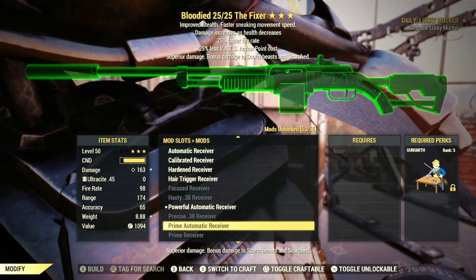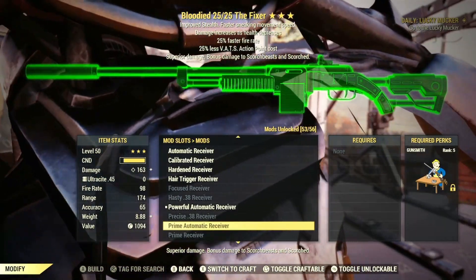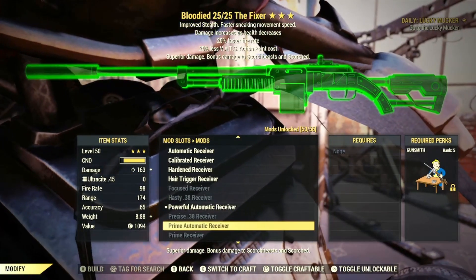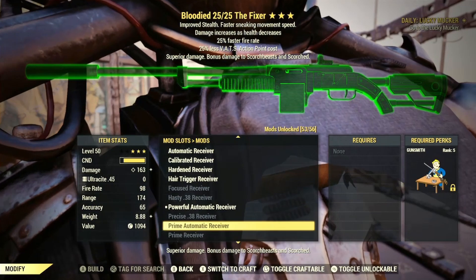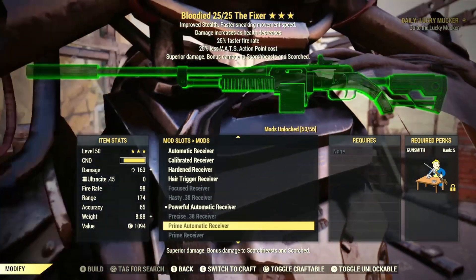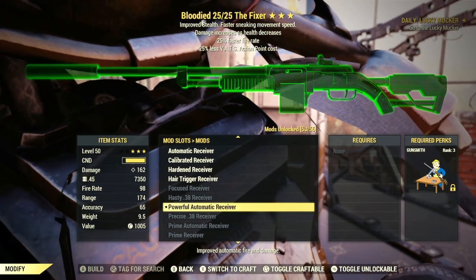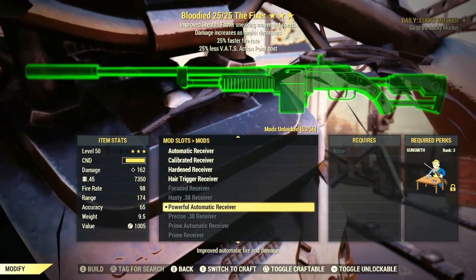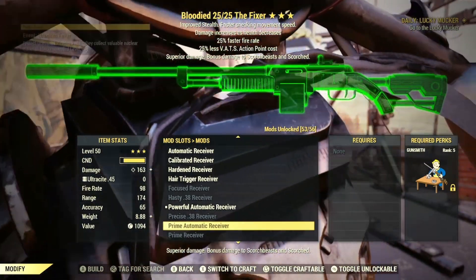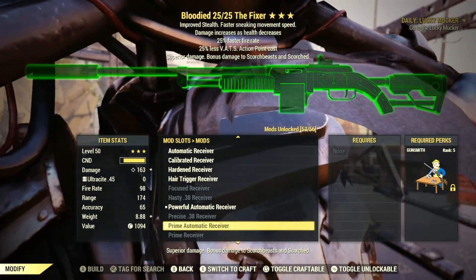If you're new and don't have Cobalt Flux, you can get Flux from rewards from Scorched Earth or A Colossal Problem, or go into a nuke zone to get the materials needed to craft Cobalt Flux. If that's a bit tricky, I always just run the Powerful Automatic Receiver. The Prime Automatic Receiver is a good option when going up against Scorched Beasts or the Scorched Beast Queen at Scorched Earth.